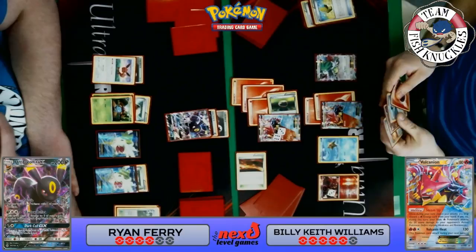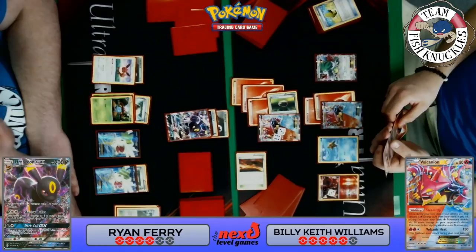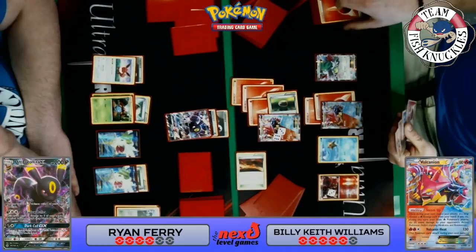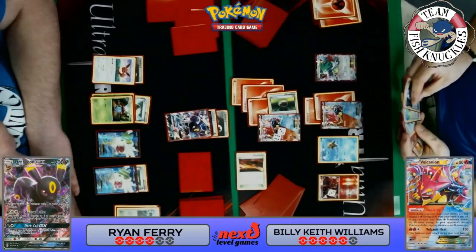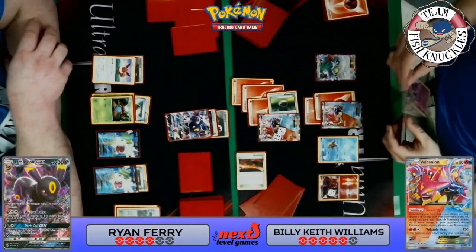We see a Max Elixir to the Volcanion EX. Keith can retreat, attach a fire Double Colorless, and attack. Volcano Heat — but he doesn't knock out the Umbreon GX just yet. He does have a fire Double Colorless in the discard pile, so he could Steam Up, then Fisherman to get the fire Double Colorless back, attach one, and Steam Up again to actually knock out the Umbreon GX. Let's see if Keith goes that route — it seems like his best option.